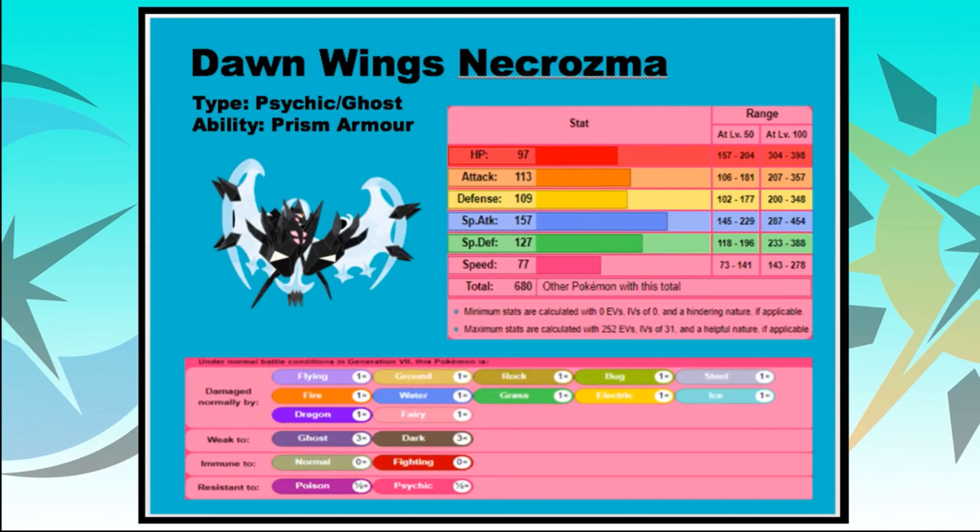Dawn Wings Necrozma is a Psychic and Ghost type, just like Lunala. It has the ability Prism Armor, like the other Necrozma forms, where it takes a quarter less damage from super effective attacks. It's a nice ability — it can take super effective attacks more easily — but it's not as strong as Lunala's Shadow Shield ability.